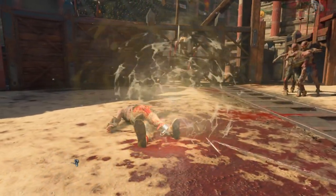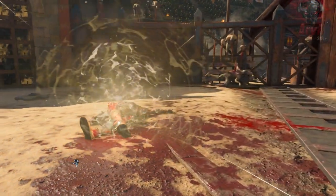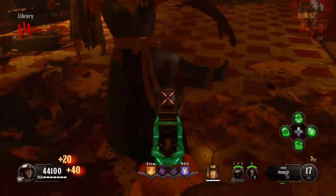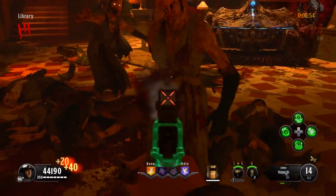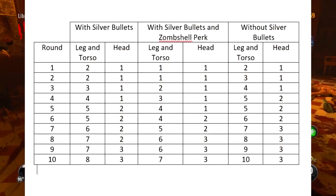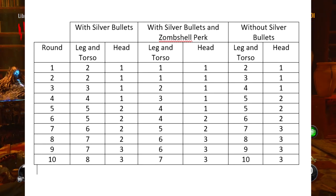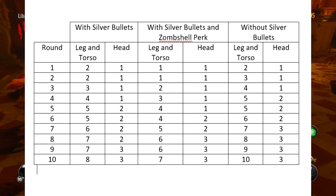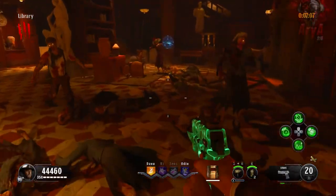Thankfully, the damage multiplier from this perk does stack with the damage multiplier from Silver Bullets. To give you an idea of how much more powerful you're going to be if you use both, I used the Strife on Dead of the Night and tested the combined damage boost from both. I made a little table so you can see the results — and it's really not impressive.